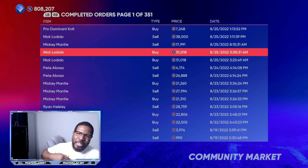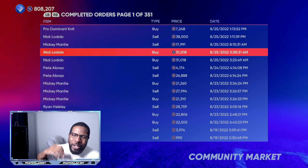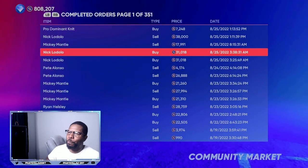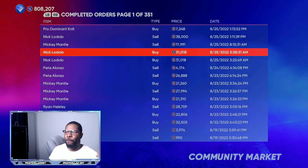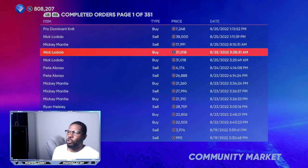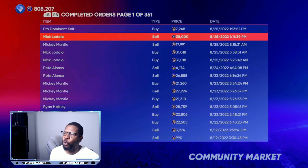Within 10 minutes, if you put in four to five orders, you will accumulate 50,000 to 100,000 stubs super fast. Just play the game, put your orders in, sit back, and before you know it your stub count goes up. I was getting him for 31,018 and then sold him for 38,000.